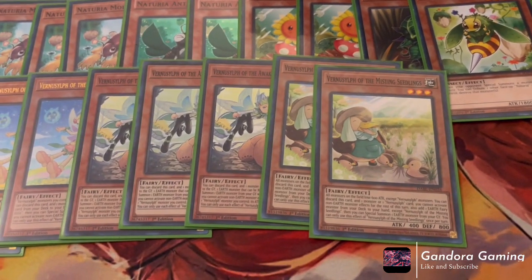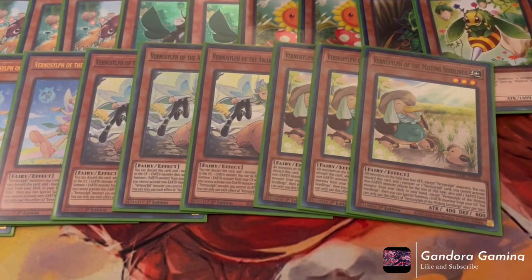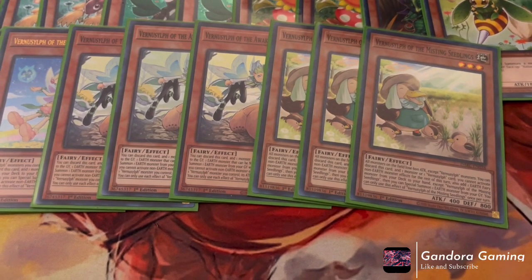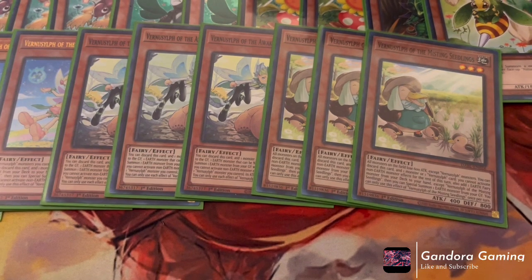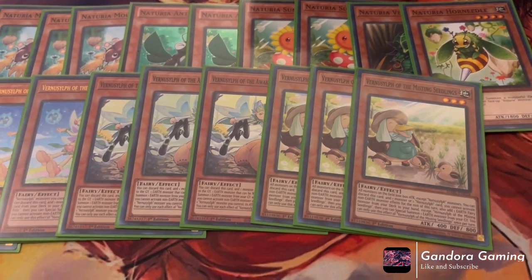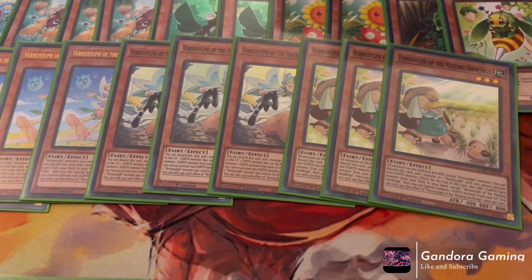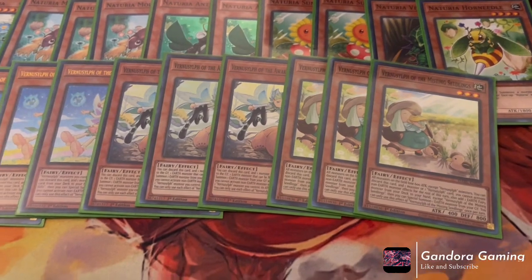For the last three-of Vernalizer, we play Vernalizer of the Misting Seedings — we all just call it 'the duck.' All monsters on the field lose 600 ATK except Vernalizer monsters. You discard this card and one monster or Vernalizer card, but cannot activate non-Earth monster effects for the rest of the turn. In return it adds one Earth Fairy from your deck to hand, then you reborn an Earth from grave. Basically it searches any Vernalizer monster. It's better in Melffy since they're all Earth Fairies too, but it's still a powerful three-of here.